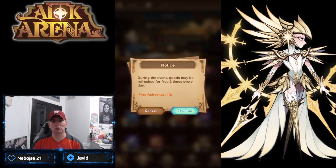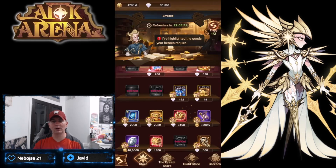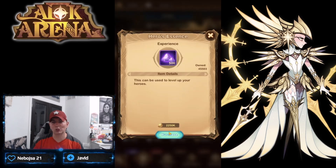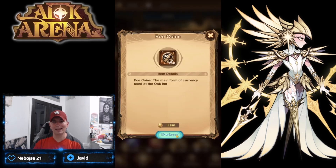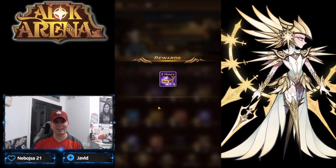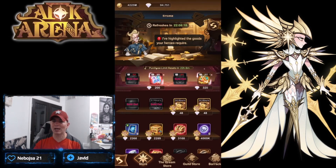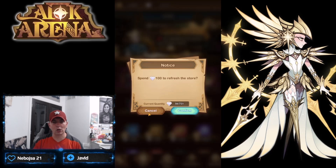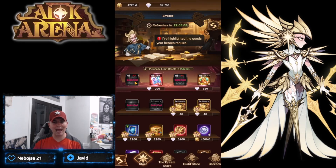Remember, we get this twice every day. We refresh again and go in with gold - picking up elemental shards, hero essence, poke coins, and a third large heroes chest. That's 900 diamonds on the chests, totaling 1,400 spent in the shop. It's good because we don't have to pay for the refreshes during this event. Do not refresh a third time - it costs diamonds and you won't get more essence. I usually do one refresh every single day within the store itself.